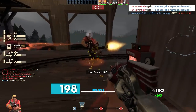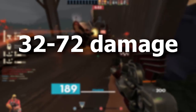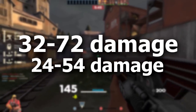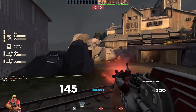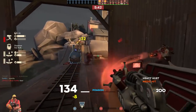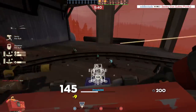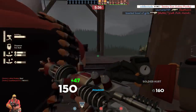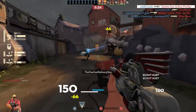Right off the bat, the Pompson 6000 does 32 to 72 damage, while the Righteous Bison only does 24 to 54. The Pompson's projectiles move way faster, and it's got the bonus attributes of uber charge drain and cloak drain. I don't understand why Valve would make the Pompson 6000 so much better than the Righteous Bison when they both replaced the stock shotgun, which has the same exact stats for the Engineer as it does for the Soldier — it's not more powerful for one or the other.